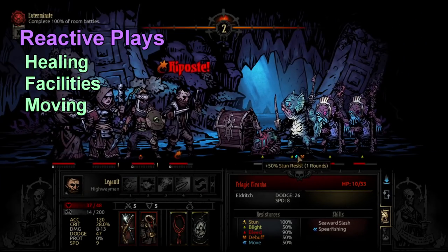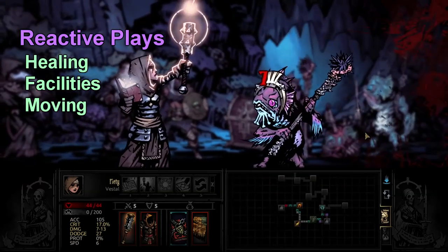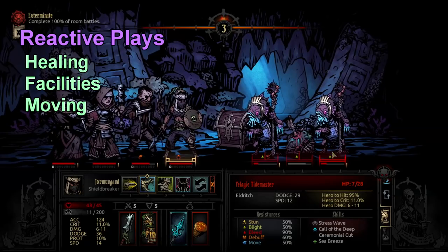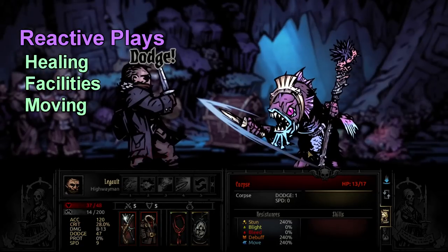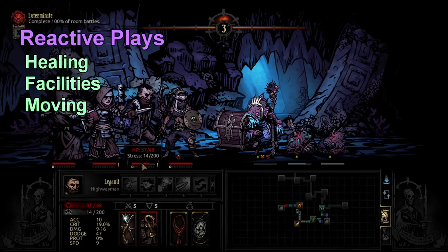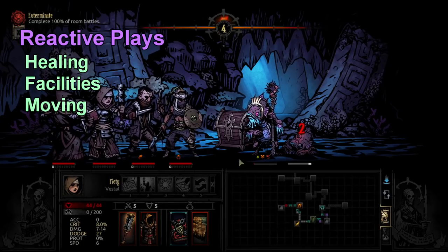Reactive strategies include HP heals, stress heals, and town facilities — it seems weird to think of reactive play outside of battles, but healing stress in town is reactive. Moving your units without movement skills — no Holy Lance, no Lunge, no Get Down, just hitting the blue arrow button and moving someone a couple spaces — is a reactive play because it has very low tempo. You're not doing anything; you're basically almost skipping your turn.